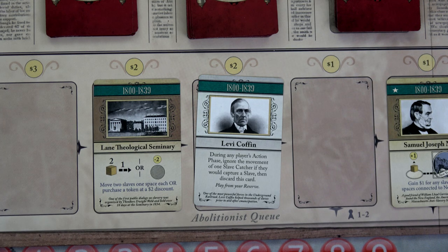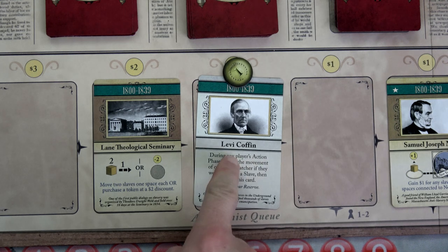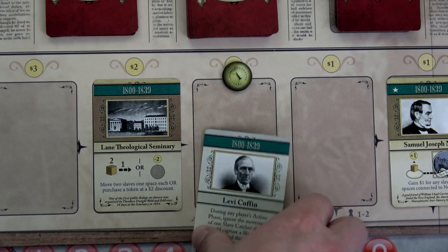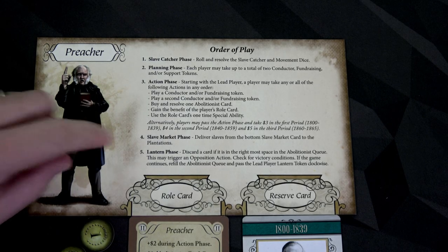Remember we can buy abolitionist cards at minus-one cost thanks to our preacher's ability. So we're going to spend one buck to get Levi Coffin. During any player's action phase, ignore the movement of one slave catcher if they would capture a slave, then discard this card. We can play this from our reserve, so we'll pop it into our reserve. That finishes our first action phase — let's go to the slave market phase.